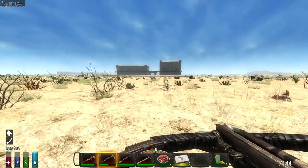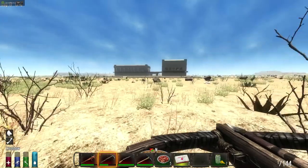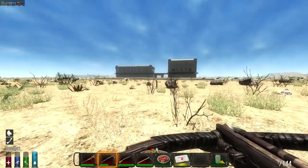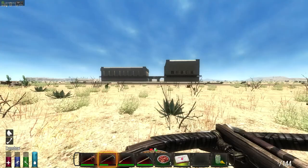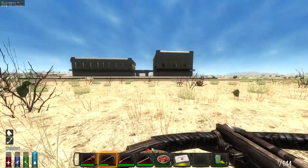Hey guys, this is the Rugged Vermette playing a bit of 7 Days to Die and I'm checking out one of the SG boys, Sable. Now he's made a nice little base here out in the middle of the desert. I'll get a little bit closer and check out inside and unlock all the doors and all that sort of fun stuff. I'll get back to you guys in a second.